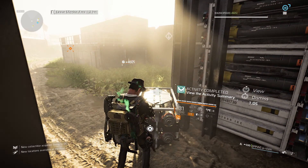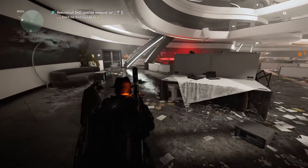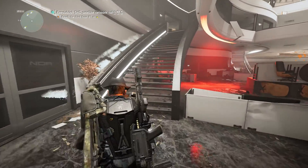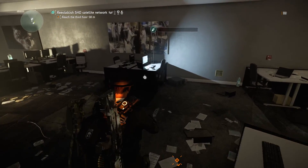After that we're going to the Space Administration HQ. When you need to reach the third floor, don't do it just yet — walk up into this room and you will find your next comm.